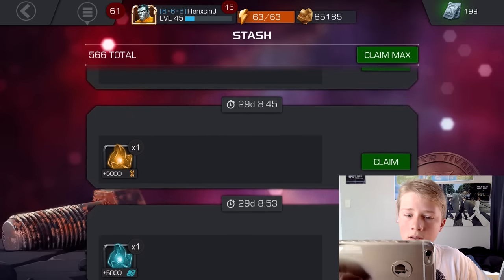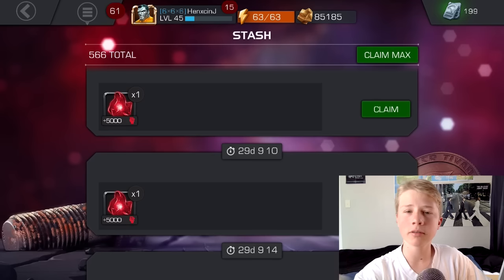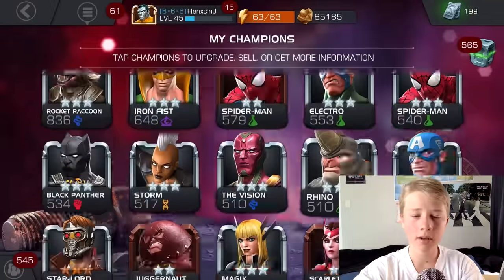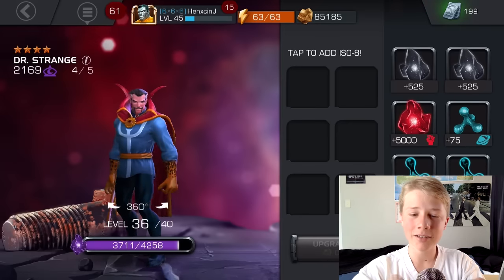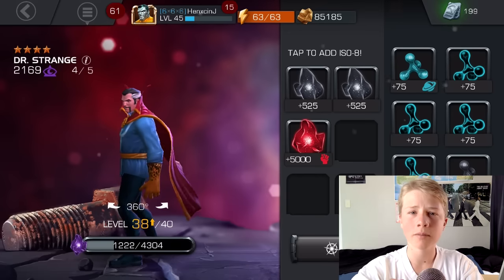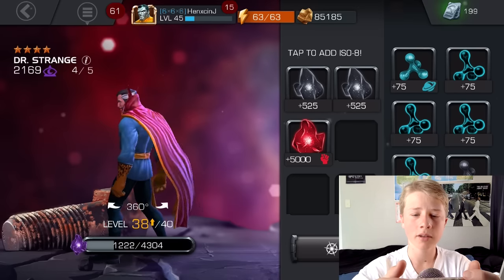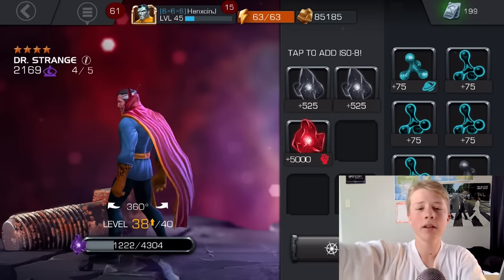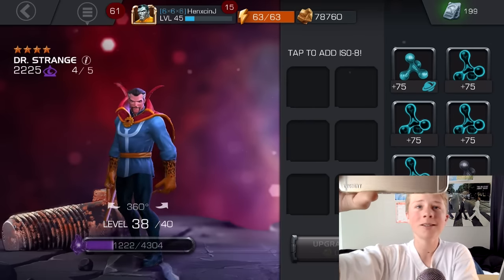I'm gonna use this on Doctor Strange — I don't care what the haters say. I'm gonna use this on Strange, I just want to get him up there. 2,100 is crazy good now. 38 out of 40 — I'm gonna get another one of those. I have the resources so why not? 2,169 to 2,225 — he's at 38 out of 40. He's gonna be such a beast. 2,225 — let's get another one of these.